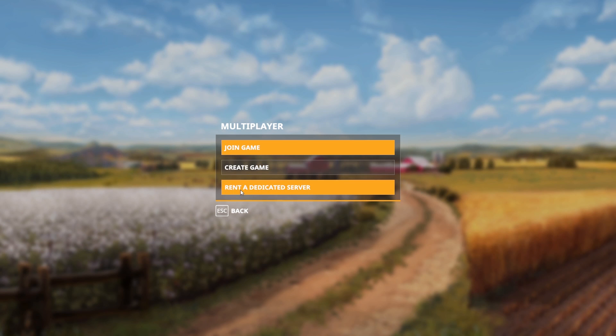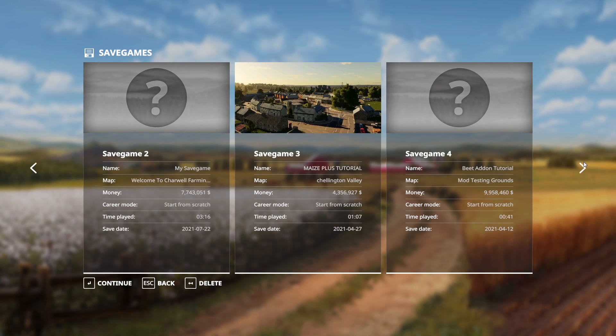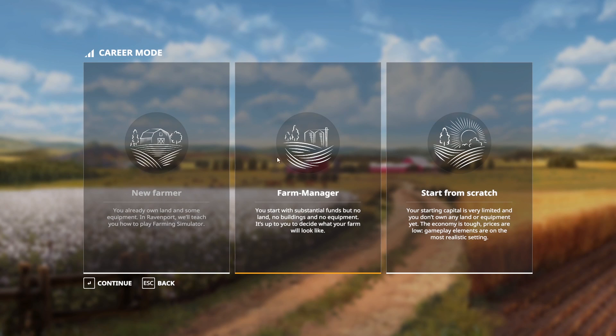Now we're going to go to Create Game. There's also Dedicated Servers if you want a server that's always up and running without you having to be playing. If I create my own game instead, I have to be online playing — or at least have it running on my computer — for other people to join. The moment I log off, people can't get onto that server.